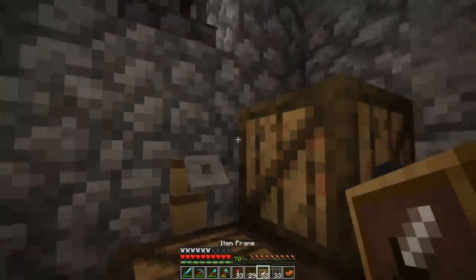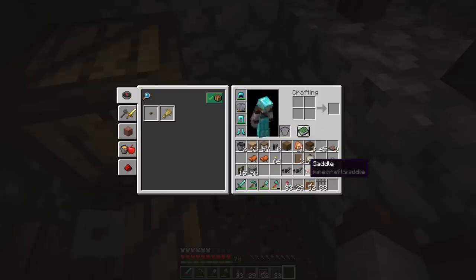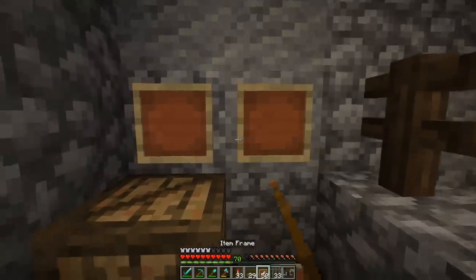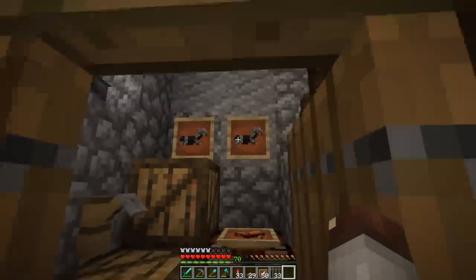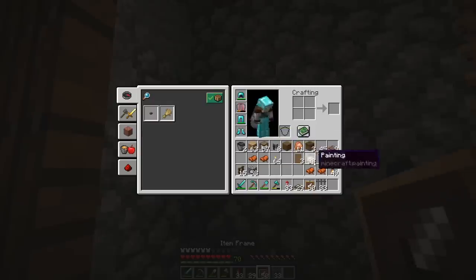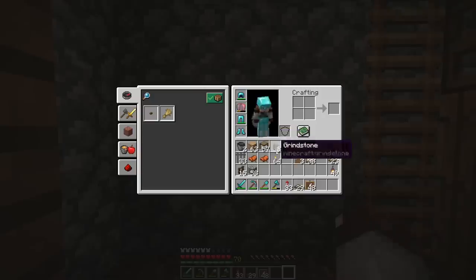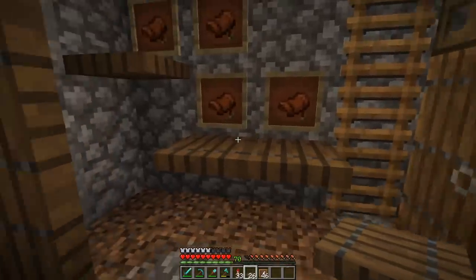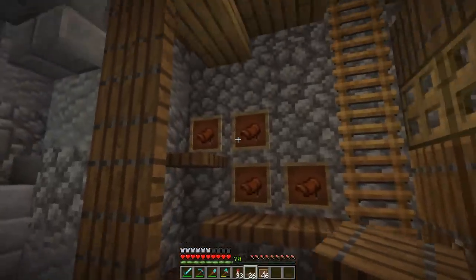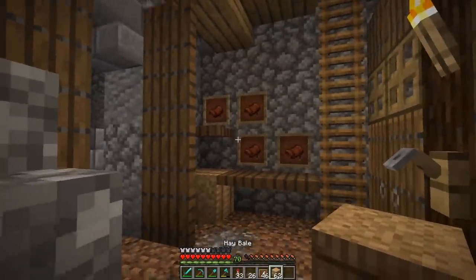Up here we have a little bit more additional storage, kind of copied all the way down. We have a small tackle room where we could store things - say one of our saddles - and maybe the iron armor, the more rich stuff we don't want everybody taking. Then over on this wall we have four more saddles, two down here and two more up over here, with some spruce trapdoors to make it feel like there's a small bit of shelving. And we have another hay bale smashed in the corner.